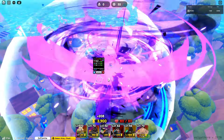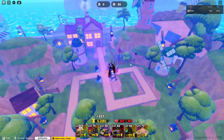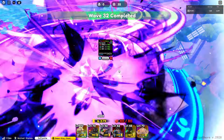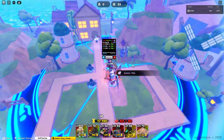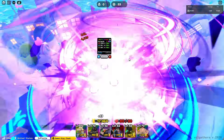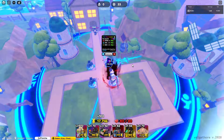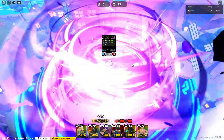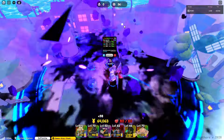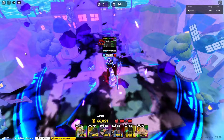Bear King was buffed in Update 2 to give him a bleed with his attack. His bleed is actually not as strong as Curse Lord's — he only does 5% of his base damage per bleed instead of 6%, and each time he applies bleed it's three ticks. Bear King's final attack is a five-hit multi-hit attack, so Critical, Precision, or Requiem traits are recommended for this guy.